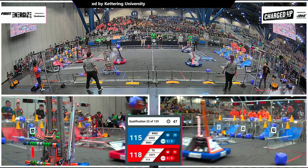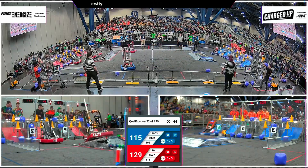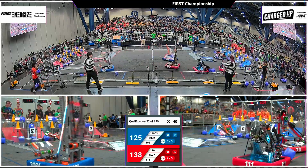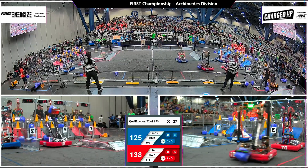Here comes 70, 15-77, and Wildstang. All three Red machines surrounding this community. Fast score, 1-2-3. And Red Alliance has the mid-row filled up with 39 seconds left in play.